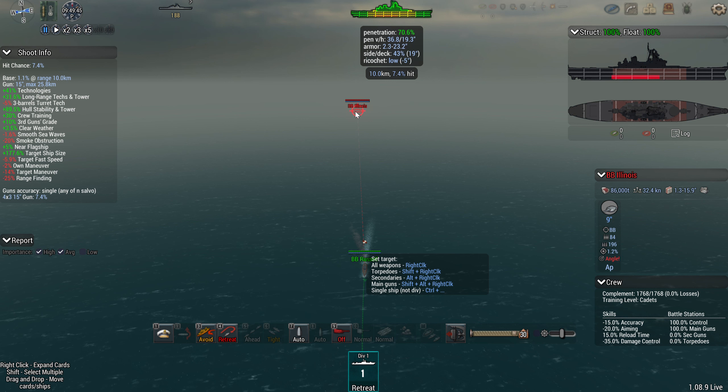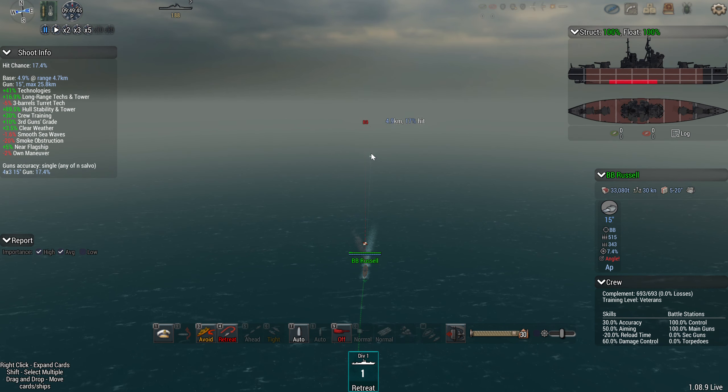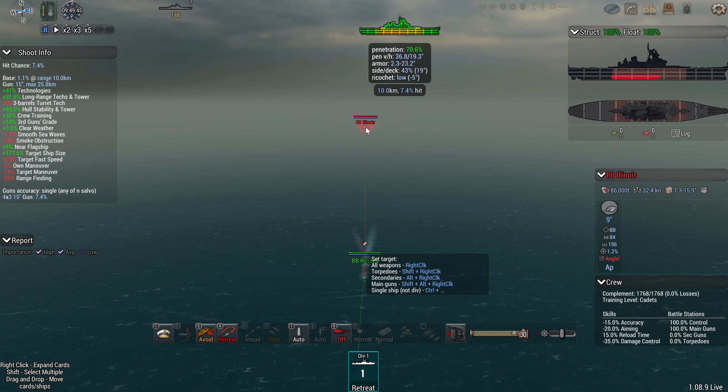I'm going to explain the shot detail visuals that you get when you hover your mouse over the enemy ship. The first thing you'll notice is the colored ship details: green, yellow, and red. Green means you're expected to penetrate, yellow means expected to partial penetrate, and red means you're expected not to penetrate at all.